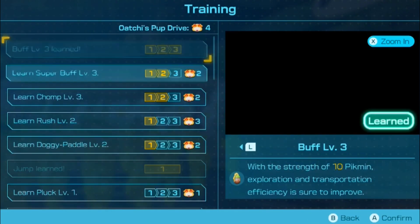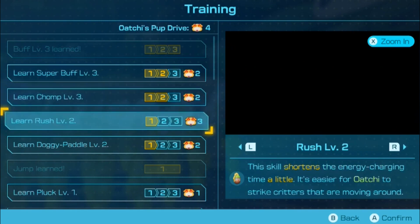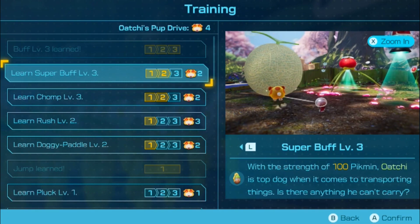Okay, let's see. Chomp. So we got buff. Chomp. Rush. Okay, I think I know what I'm going to do. I want buff. I want the strength of 100 Pikmin.